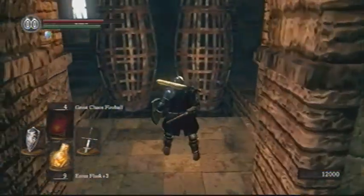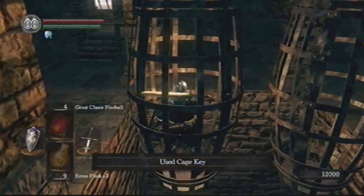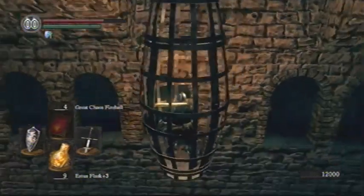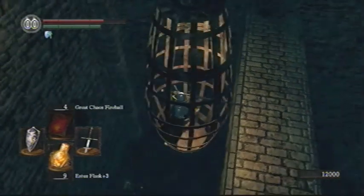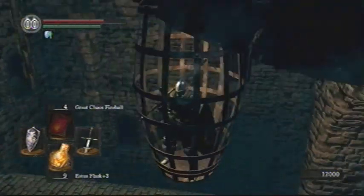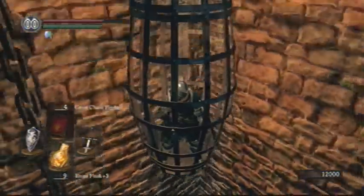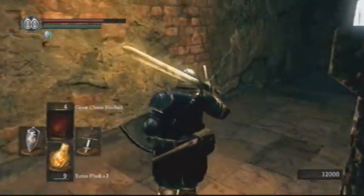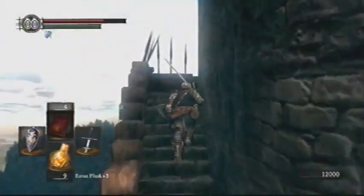I'm going to open the shortcut and show you guys how to do it. You just use the Cage Key, you open it up, and you step in. It just takes you down like an elevator. It lets you out on this bridge, which is the first bridge of the entire Sen's Fortress. And then I'm just going to run back in so I can go back up — that's how you get in and out. You're basically at the beginning of Sen's Fortress, you run in the cage, and then it takes you to the top. Now that I raised that one back up, the other one went down — so there's always one elevator at the bottom at all times.